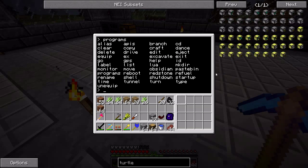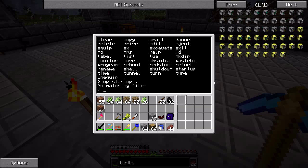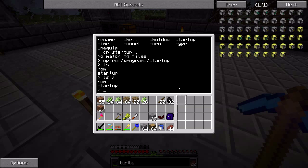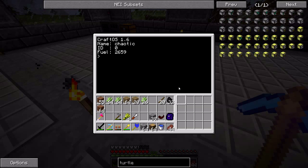Now on to some of the programs I wrote. I have a startup program here — I need to copy it from the programs folder to the home directory using 'rom/programs/startup'. Now he's got the startup program in the main directory, which is basically slash — it's kind of like Linux. If you reboot with Control-R, the startup program runs. If you name a program 'startup' it will run whenever the computer or turtle boots. This program just displays its name, its ID number, and its fuel level.